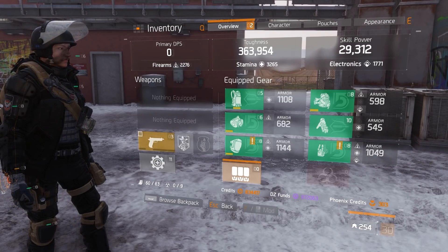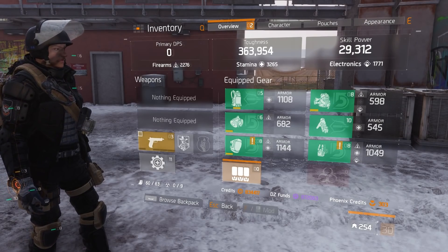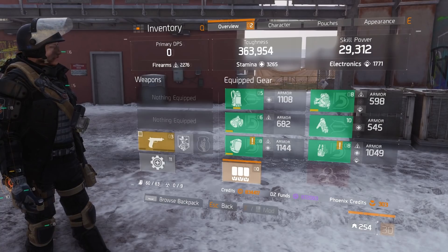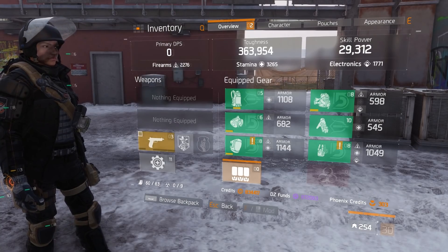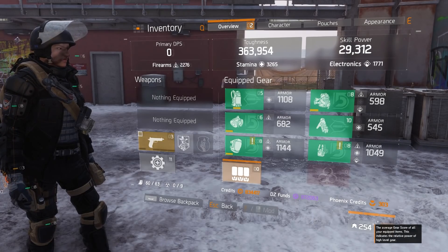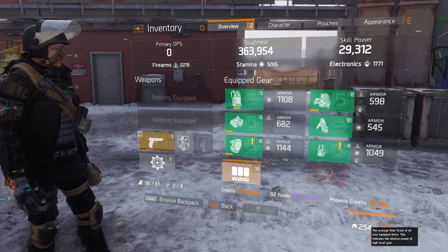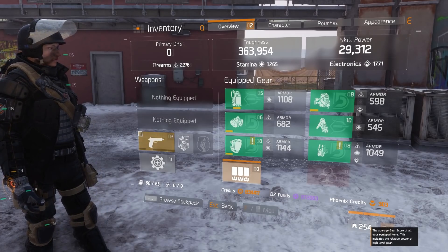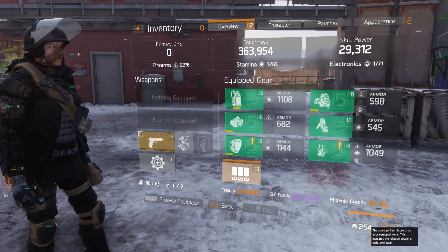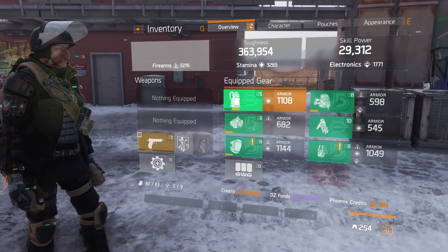I did experiments — there's going to be a whole video where I demonstrate mathematically that after gear score 230 you're guaranteed 268 and 229 drops. Before that, there's a chance of getting 229 and 268 but it's very minuscule; the lower your gear score the smaller the chance. I've actually rolled two level 30 characters — it took me about four hours each to get them to level 30.